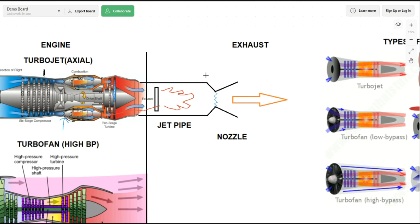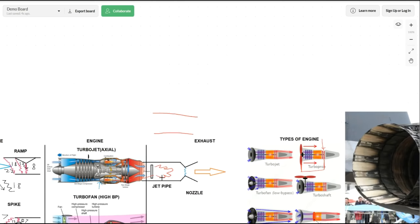Finally, the exhaust nozzle. At idle the nozzle is open — you don't want to utilize thrust while sitting on the ground. When you throttle up to maximum dry, the nozzles close in and create a smaller area — the AJ (area of the jet pipe) decreases — and you get an increase of pressure, utilizing the exhaust gases for more thrust. The whole purpose of the nozzle is to get the last bit of energy out of the exhaust before it leaves the jet pipe.